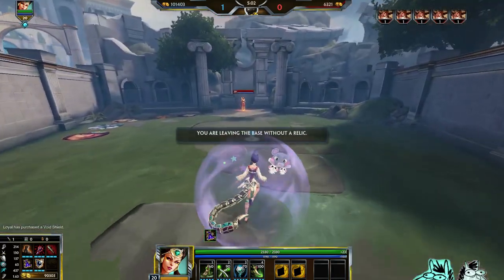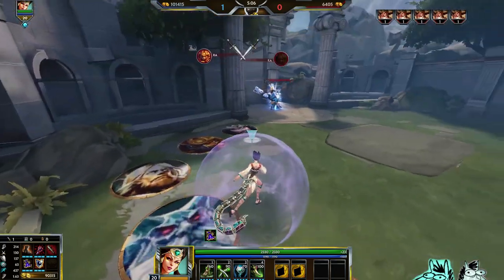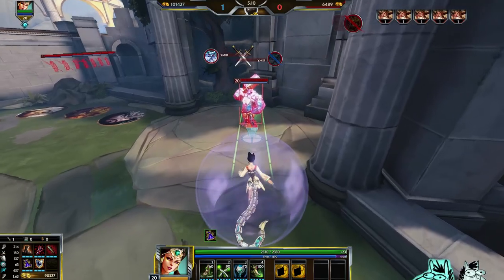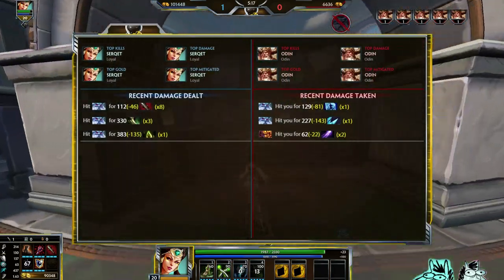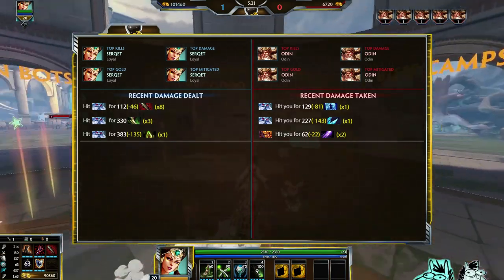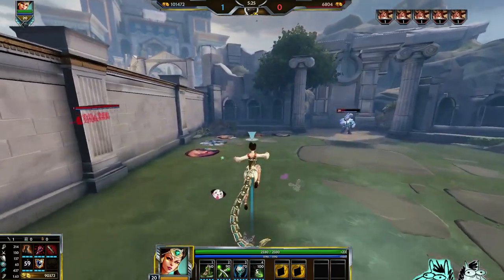They're both affected by penetration, so let's just do this. Alright, so let's try this on Ymir, the highest health. Look at all the health. Alright, let's see how much damage that was — 383 damage. That's a lot. How would basic attacks win against that? And I couldn't kill him — he was almost dead.